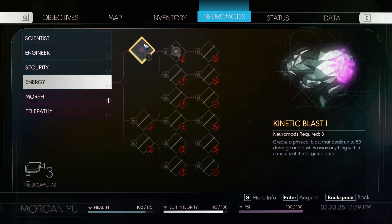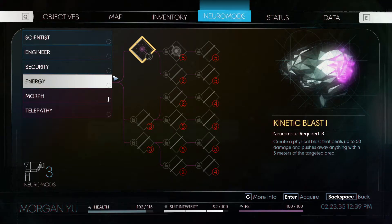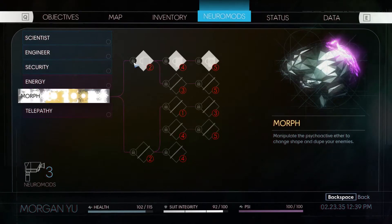Come on, let me just look — oh my God. Energy. Kinetic blast: create a physical blast that deals up to 50 damage and pushes away anything within five meters of the targeted area. Alright. And then I got Morph: manipulate the physical — or psychoactive — to change shape and dupe your enemies.